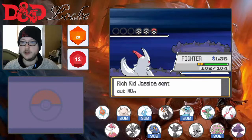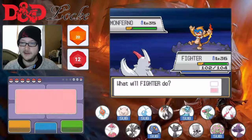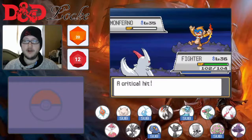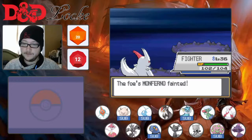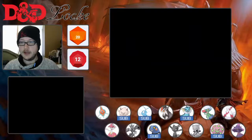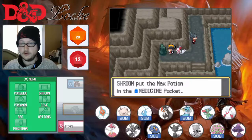Come on, give me a challenge. Monferno. I hope this kills — I don't know what fighting type move this thing has. It doesn't matter, we get a crit. Easy. Never in doubt. Yeah, you lost, what are you going to do about it? Nothing. Max Potion — nice.